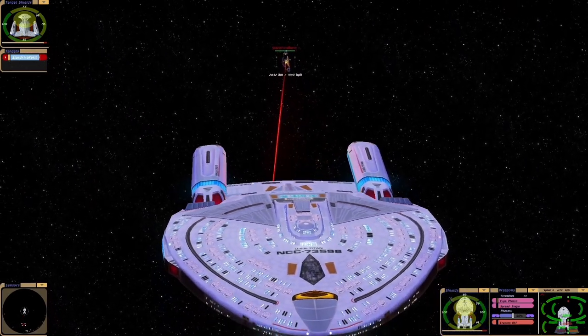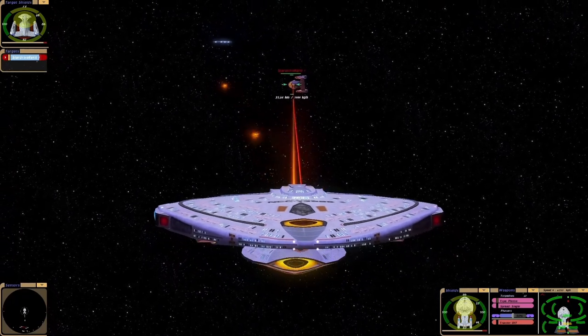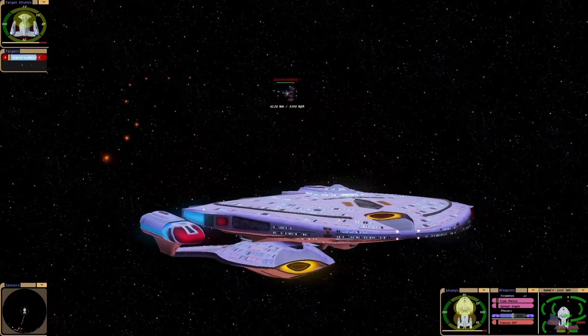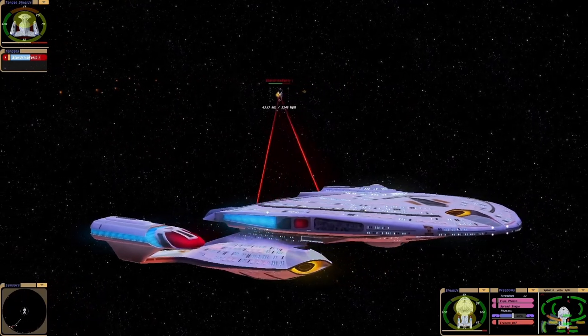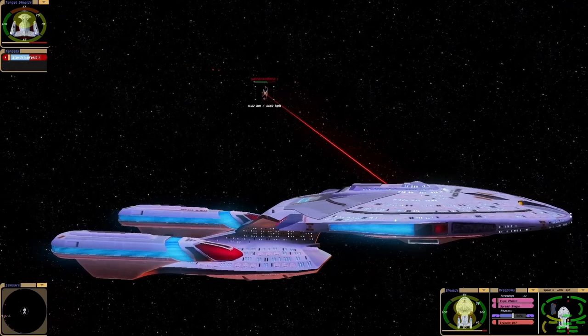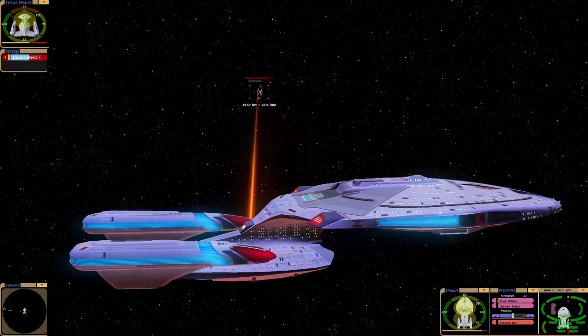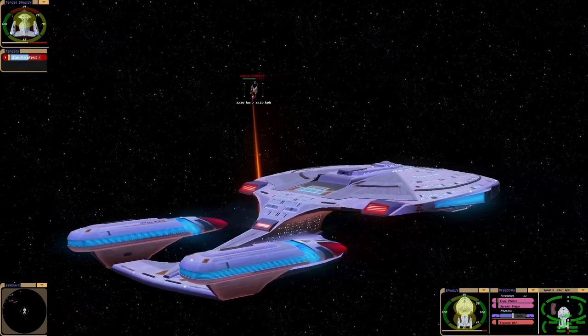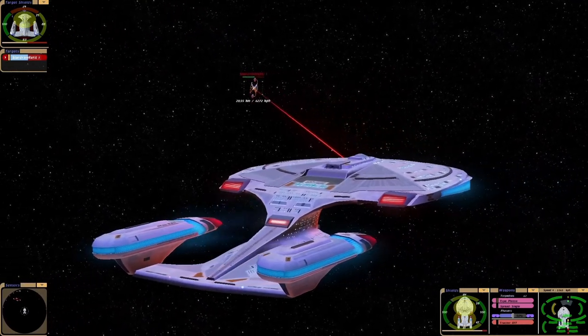So I'm not sure if this ship was made as a kind of guess of what the Titan would look like, because we didn't know what the Titan looked like when the Starship Nemesis movie came out, so maybe this is what somebody imagined. Either way it's a really cool ship, and what I'm gonna do is leave a link below so you can download it.